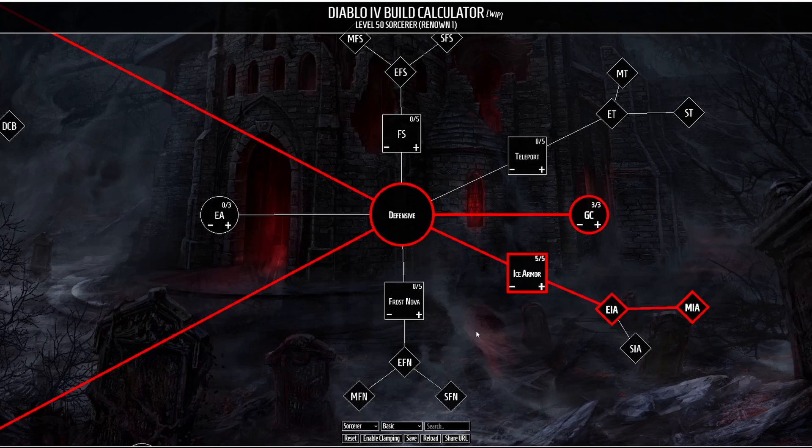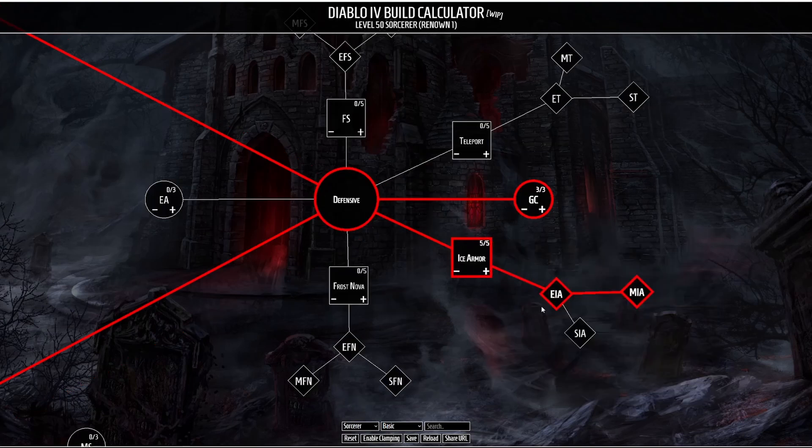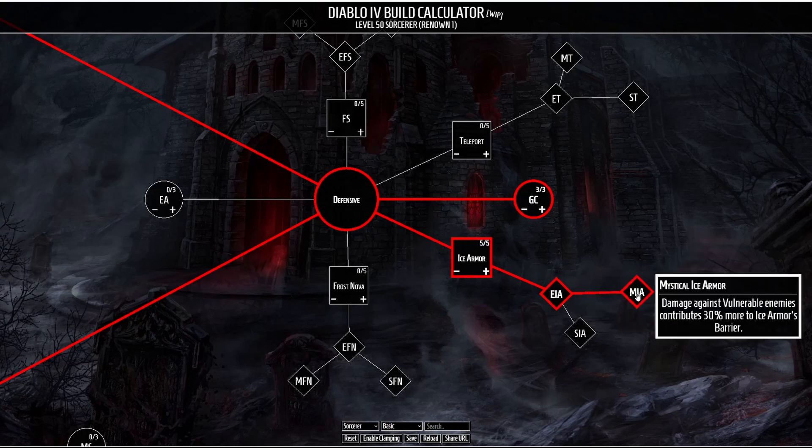Next let's look at our defensives — this is going to be our first barrier. We have Ice Armor, which causes a barrier of ice to form around you for 6 seconds absorbing up to 30% of your base life, and while the armor is active, 10% of the damage you're dealing is added to the barrier. We're taking two enhancements: Enhanced Ice Armor increases your mana regeneration while Ice Armor is active, and Mystical Ice Armor causes damage dealt to vulnerable enemies to contribute extra damage to Ice Armor's barrier.